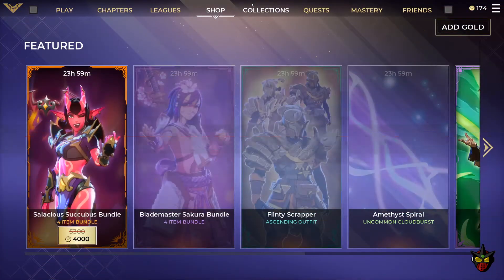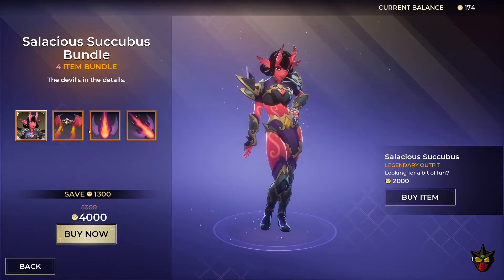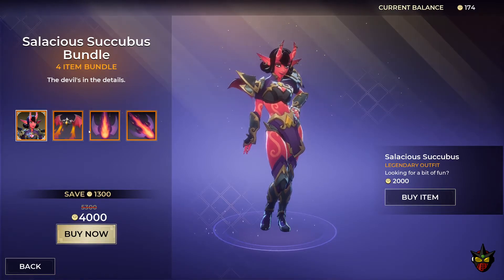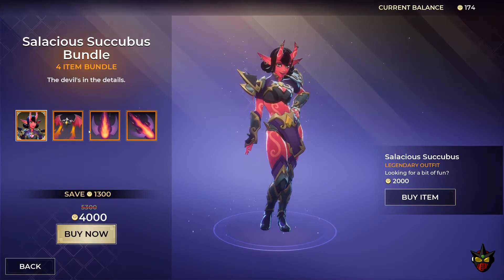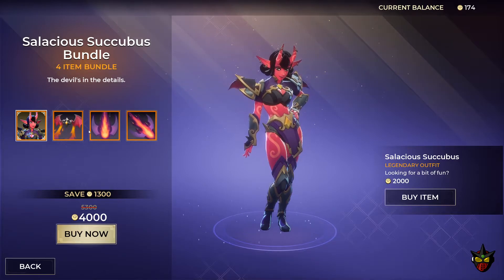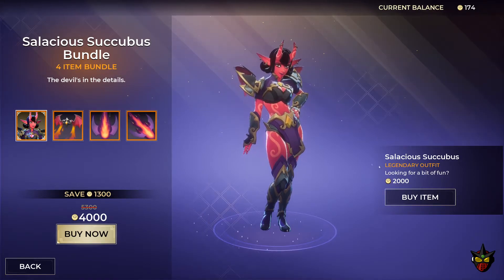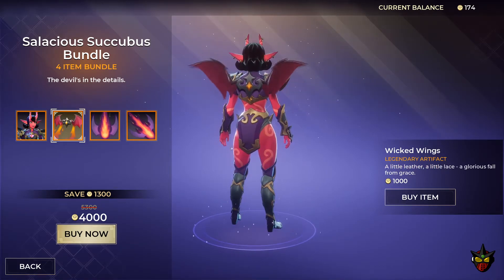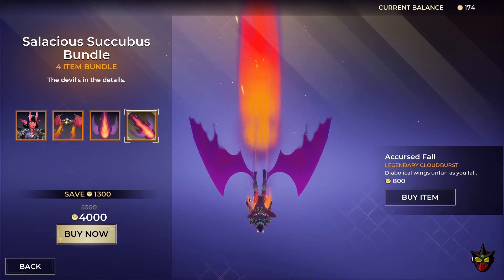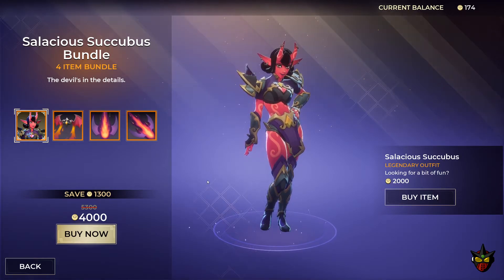We do have the Salacious Succubus Bundle. This is a legendary outfit at 2,000 gold for the outfit itself. You can get the bundle for 4,000 gold total — normally that would cost 5,300, so it's a solid deal. The bundle includes the outfit at 2,000 gold, the Wicked Wings legendary artifact at 1,000 gold, the Atrocious Rebuke legendary afterglow at 1,500 gold, and the Accursed Fall legendary cloudburst at 800 gold.